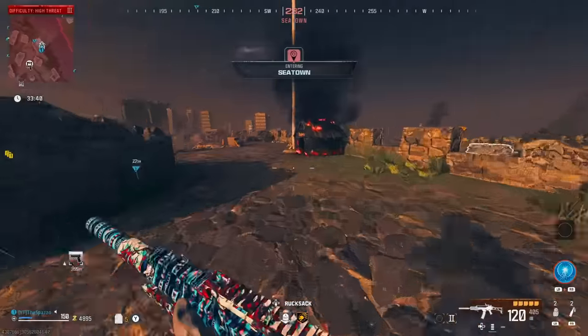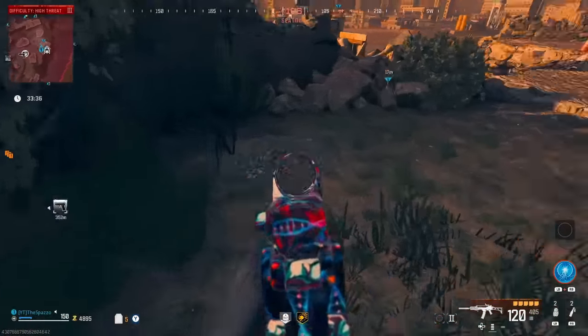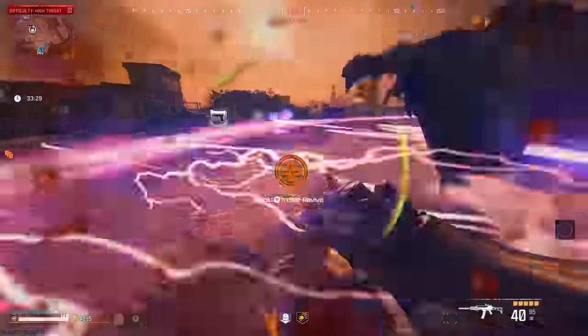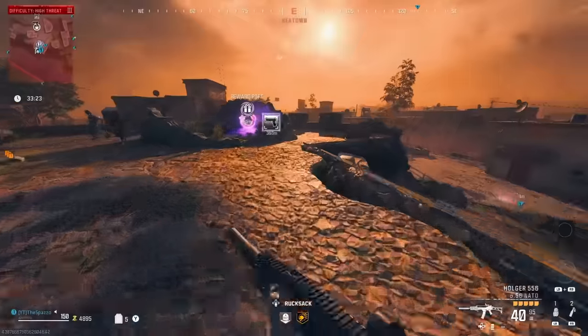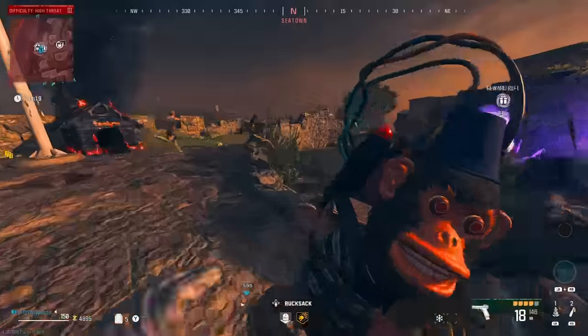You're going to come up to this little grave site right here - you'll see it on the ground with the teddy bear. Just come up to it and interact with it to pay respects. This will strip your gun. Let's go ahead and pop down this energy mine since the zombies are going crazy. I'm also going to throw this monkey bomb.